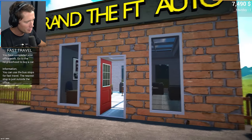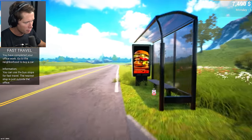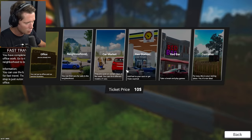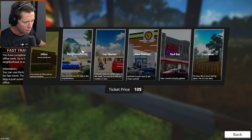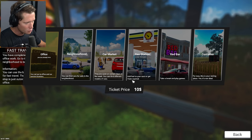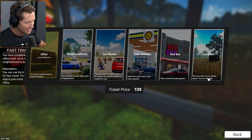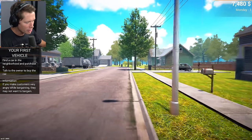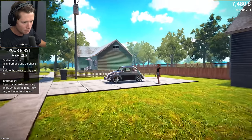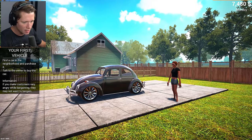Now the tutorial says to go to the neighborhood and buy a car via the bus stop — you can fast travel there. You can find cars for sale in the neighborhood, there's also a car market, a gas station to add fuel or get cars washed, a bar to take a break, and a container which is our home for now. Heading to the neighborhood, I can see a slug bug over there.